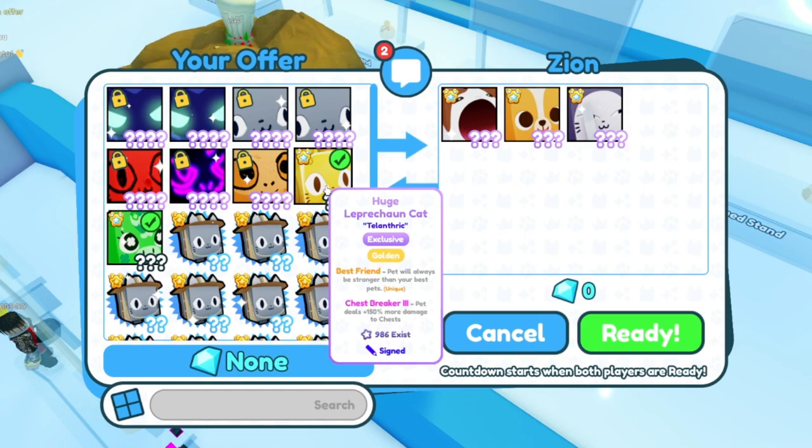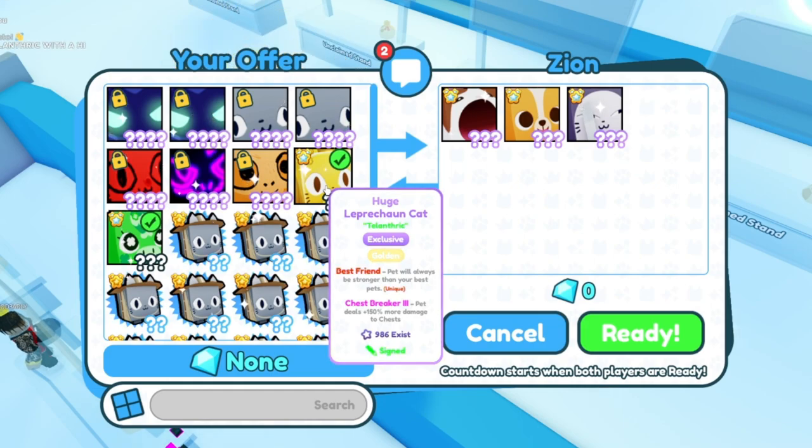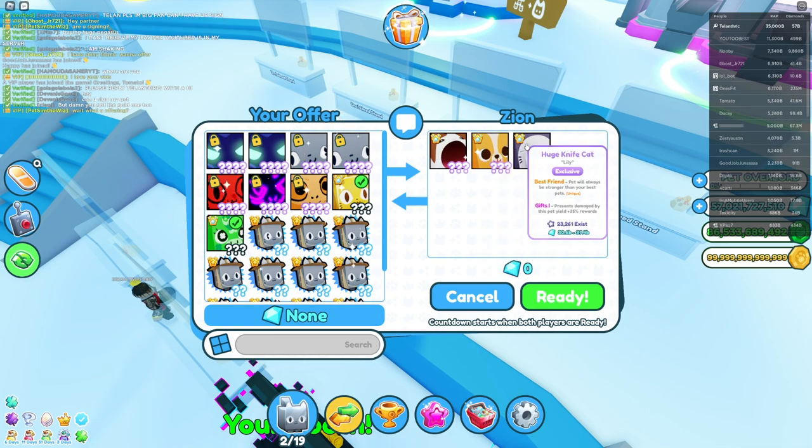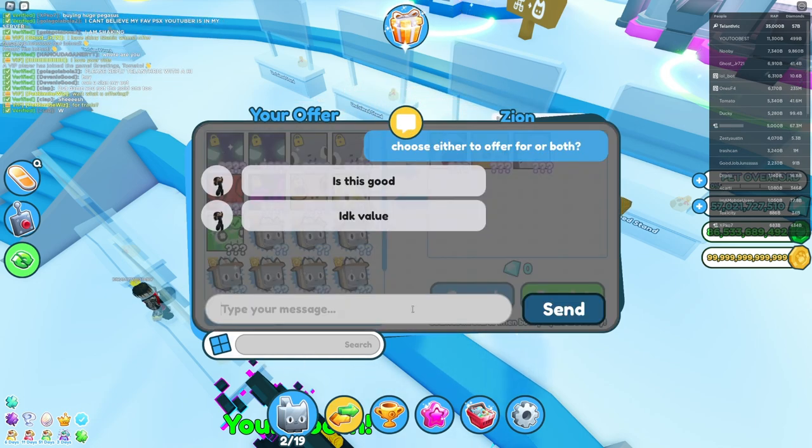And then this one — the normal Leprechaun Cat, well this one's golden. Someone asked if their offer is good, but that is literally like 125 billion. Nah.